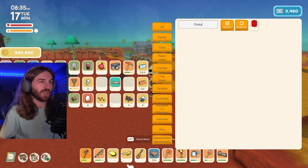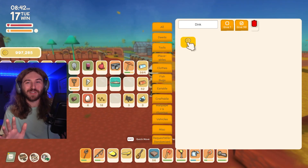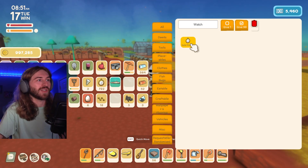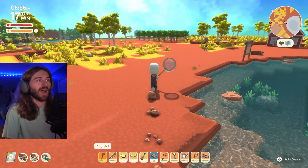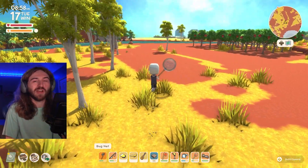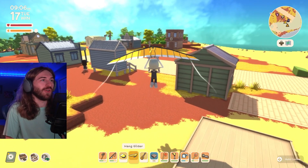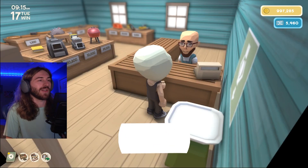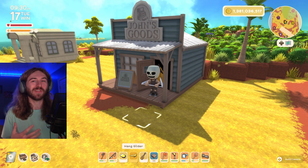For unlimited money and miles: if we type 'dinks' in the search bar, we can only get one or 99 dinks at a time, but there's a much faster way. Type 'watch' in the search bar and give yourself about a thousand of these watches — just press 'give 99' about 10 times. This watch is the most valuable item in the game. Bring all those watches to Johnny Boy and sell all the golden pocket watches to John. He's going to give us 1 billion dinks — that's right, a billion with a B.